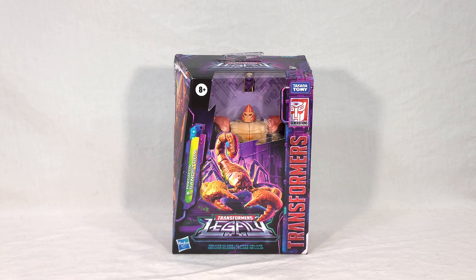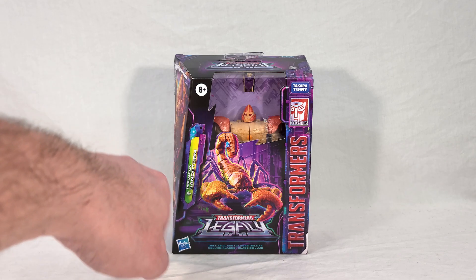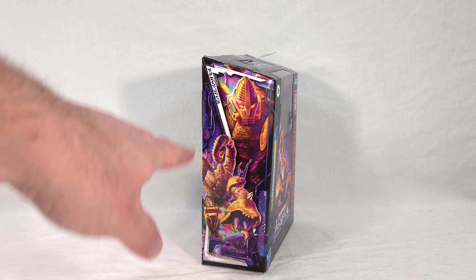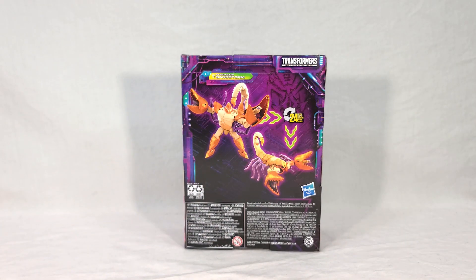Getting back to the packaging, you can see the figure right here behind the clear plastic window. You get some nice artwork of a scorpion mode on the front, his name, and all your branding. On this side you get a close-up and far-away shot of Sandstorm's robot mode and his name in Ancient Autobot. Then on the back you get renders of the toy in both Beast and Robot modes. He takes 24 steps to transform, just like Scorponok would.